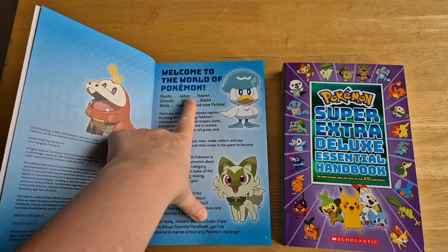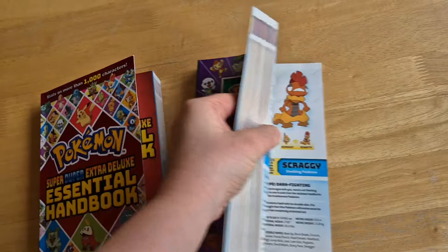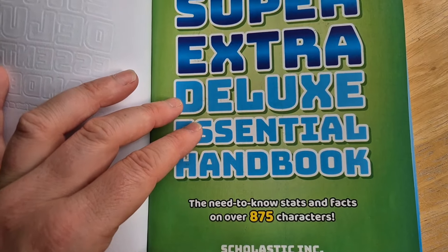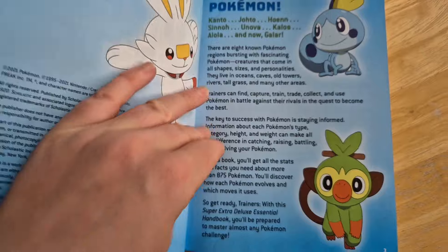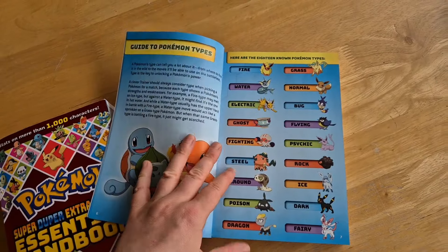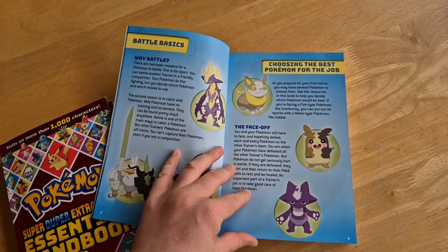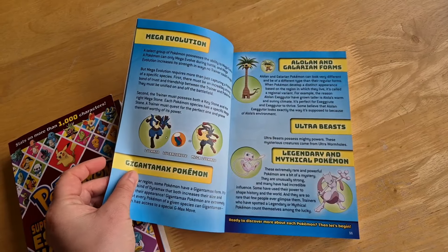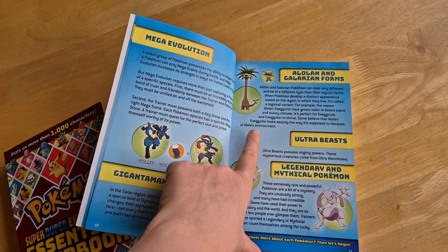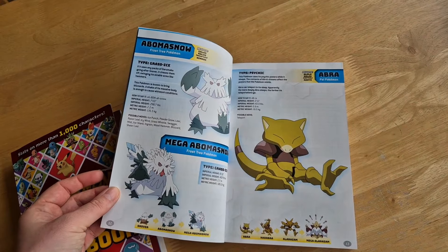We used to have 150, then 151, and then Johto put it up to 250, and so on and so forth. This new one has over 875 characters. You get how to use the book, a guide to Pokémon types, why they battle, the face-off, Mega Revolution, Gigantamax Pokémon, different regional forms, Ultra Beasts, and Legendary Pokémon.